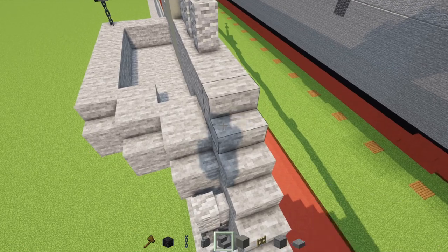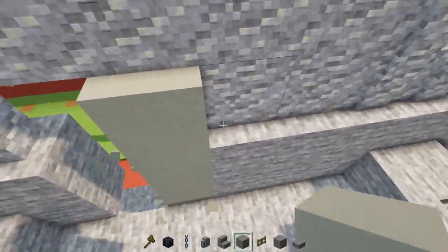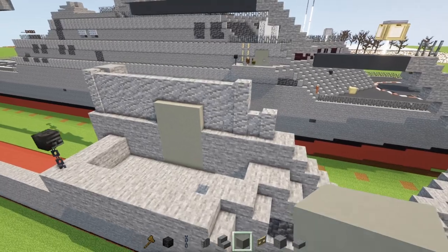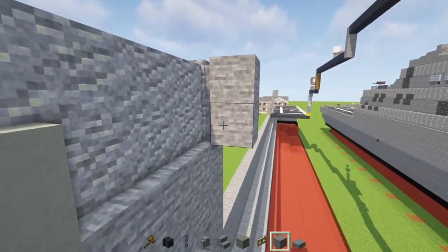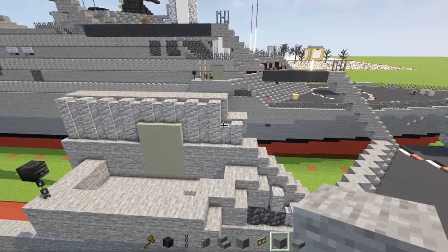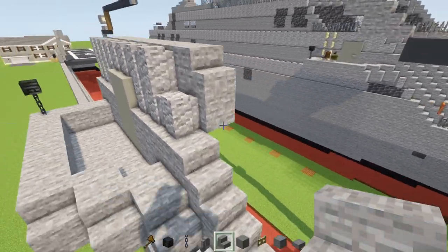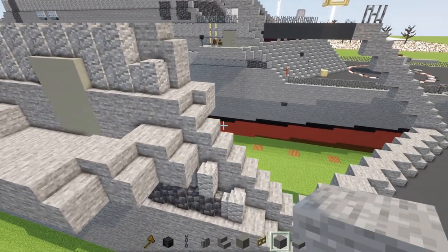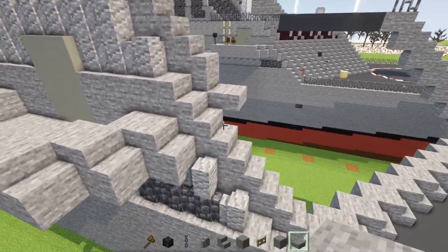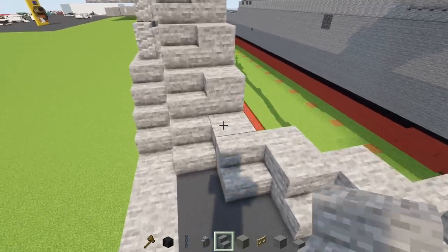Once we've done that, extend the andesite walls by one, and move the door a block forward — it was too far back — then replace everything back. Behind these walls, add stone blocks so they're all taller. Then add stone stairs on top, a stone block next to the stairs, then stone stairs on top, and a stone slab in front. Add stone blocks going all the way down, then stone stairs on top of all these stone blocks.